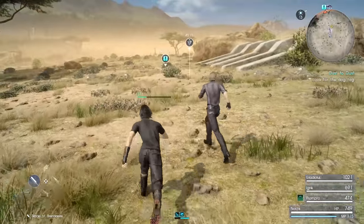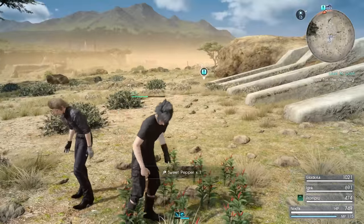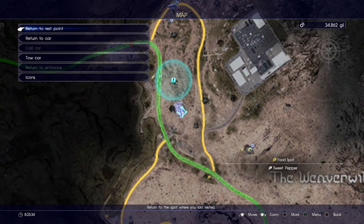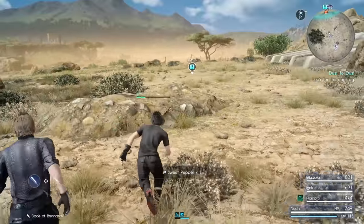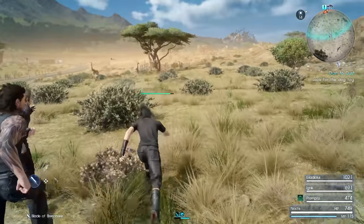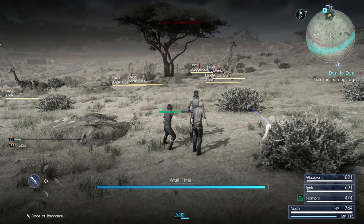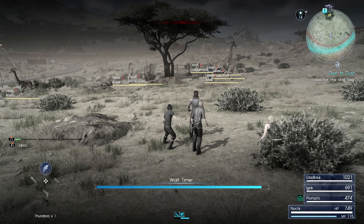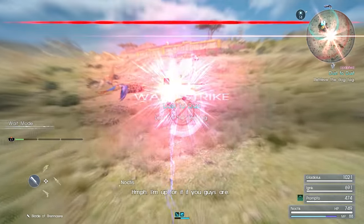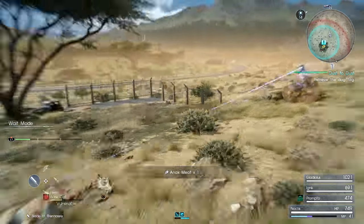Up ahead here, I think we're getting fairly close to where I need to go. That's actually right where the next food spot is, too. And we've also got Dagger Quills to fight — that's going to give you a headache.